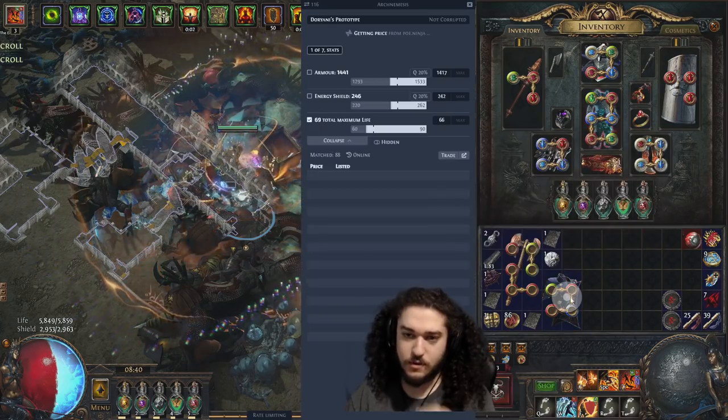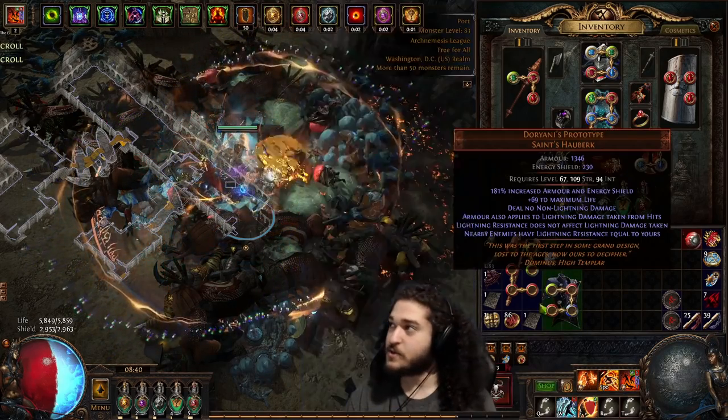Oh, this is Dorianni — is this worth anything? That's 80 chaos. Oh cool, nice!